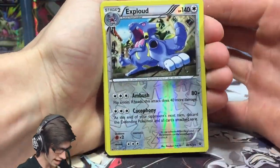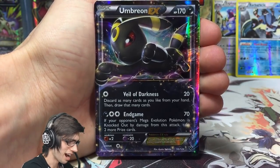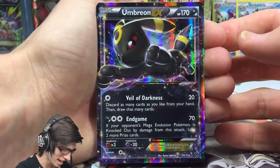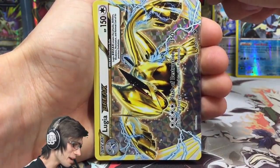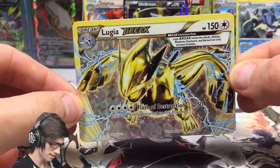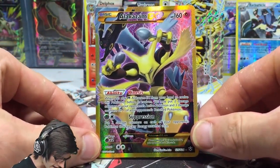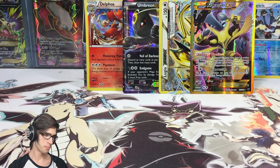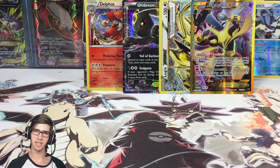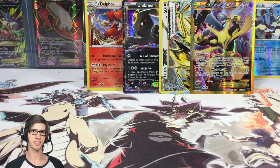Let's go through the pulls from part one of box number two: Exploud reverse rare, Barbaracle reverse rare, Delphox Holo, Umbreon EX — I've been waiting so long to have this in my collection — a Lugia Break which looks amazing, and of course the first pull of the box, the Alakazam EX Full Art Secret Rare. Let me know in the comments what your favorite pull was! Drop a like if you enjoyed part one, subscribe if you're new, and I'll see you in part two tomorrow. Thanks for watching, peace!